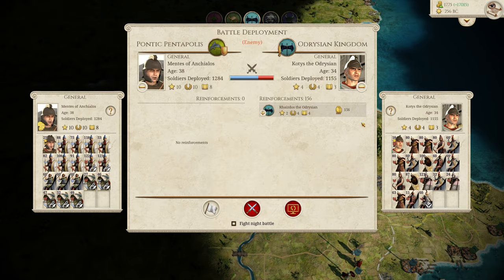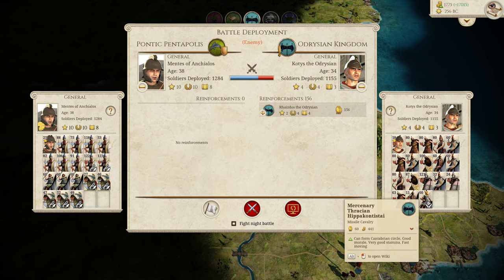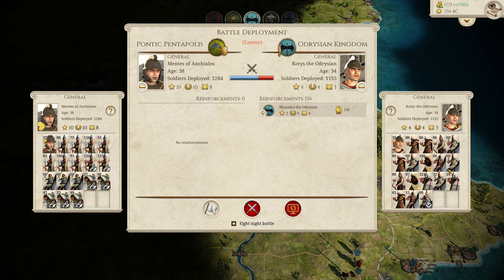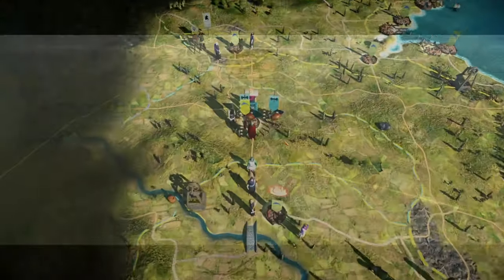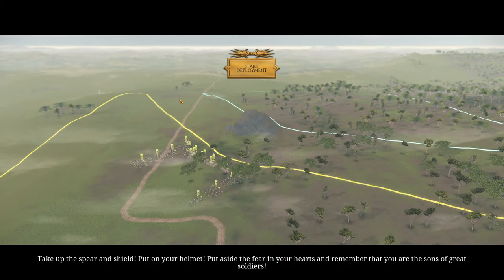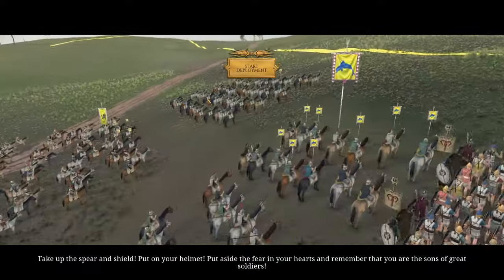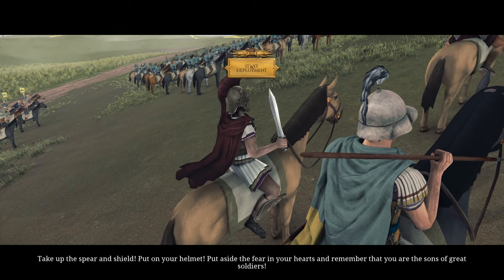End of turn: the Idrisians have come with another army, which is fantastic since we'd much rather face them in the open field. They have a significant amount of cavalry again, but hopefully our horse archers can do exactly what they did last time. A battle speech plays: take up the spear and shield, put on your helmet, put aside the fear, and remember you are sons of great soldiers.